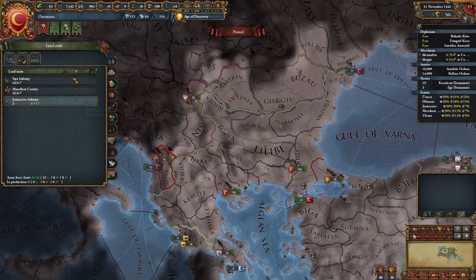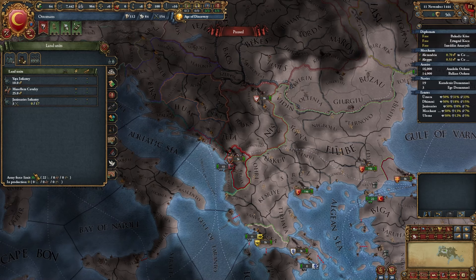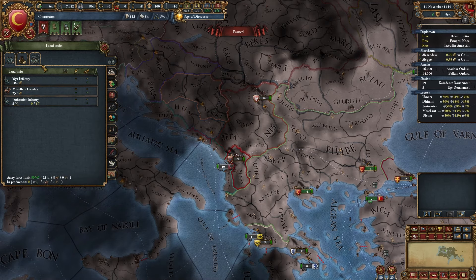So what is force limit? Open the production interface and this is your force limit. This is not a hard cap — this is a soft cap. That means you can build over the force limit, but you will pay a lot more.